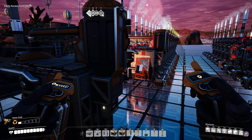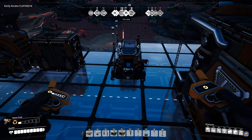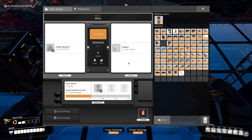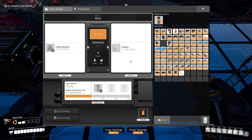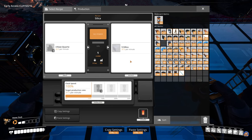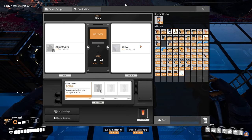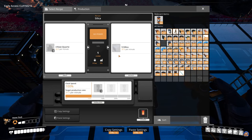A quick rundown of the production lines that you need, what they require, and what they produce. Silica production should be the very first thing that you set up before you start working on the refinery proper, because you need silica for the ingot smelting, and you need 600 silica produced outside of the refinery chain itself, which means you're going to need 360 raw quartz, where 16 constructors will produce exactly the 600 silica that you need.